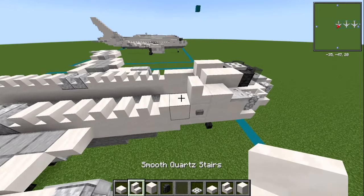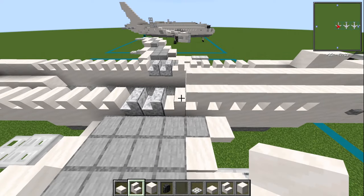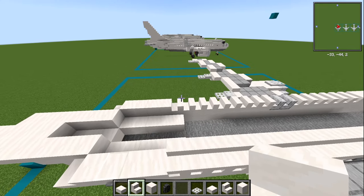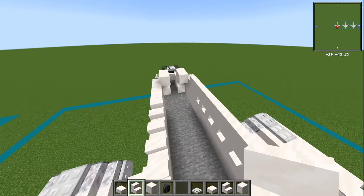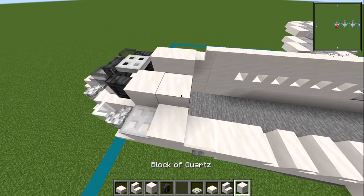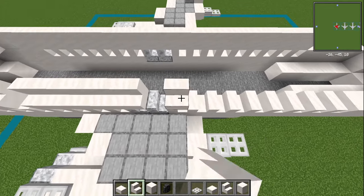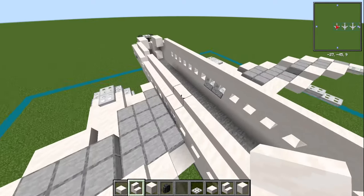Then we're going to have 19 smooth quartz stairs going all the way back — 1 through 19. It would have been much easier if I'd just written down on top of these windows, but who knows. Let's do the same on the other side: iron trapdoor, then a smooth quartz slab, then a quartz stair facing backwards, and then 19 slabs all directly on top of all of those stairs for your windows.